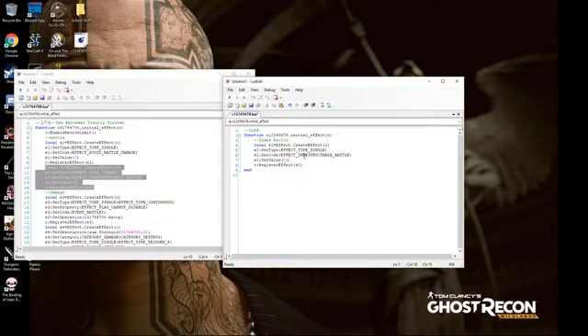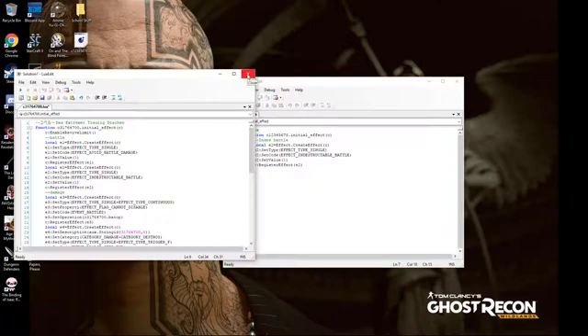If you were to put this script file into your Yu-Gi-Oh Pro and then play your Link card, it couldn't be destroyed by battle. Simple enough, right?